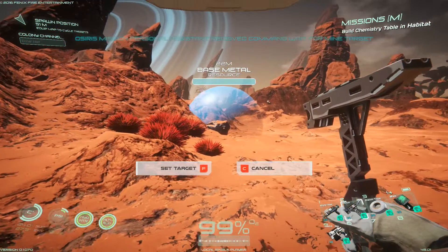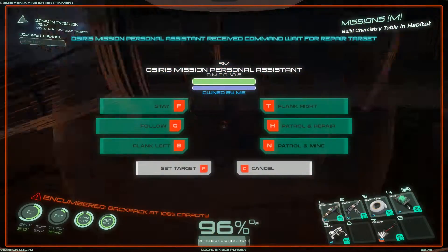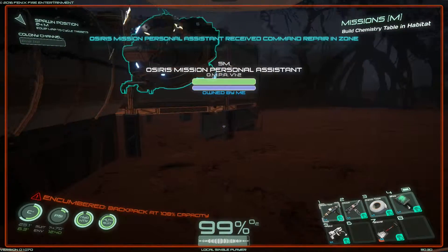Another useful feature of the droid is patrol and repair. This is set up in exactly the same way as the mining setting, however your droid will repair any buildings you target and will keep them repaired.